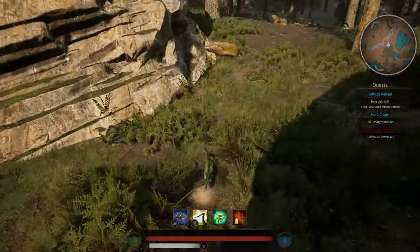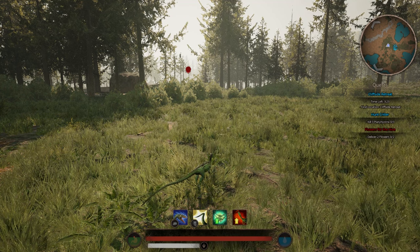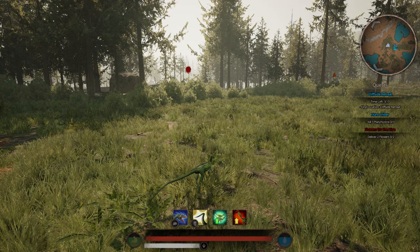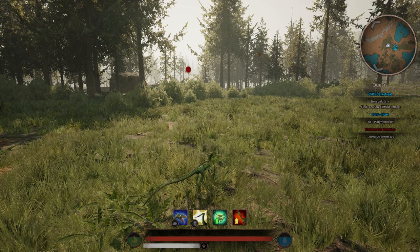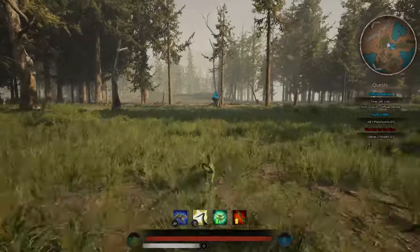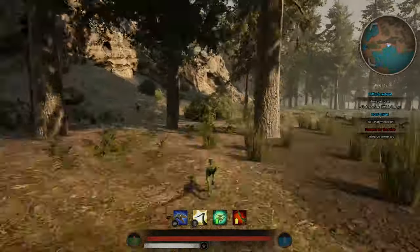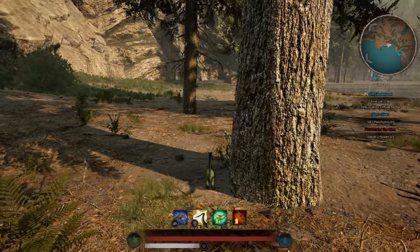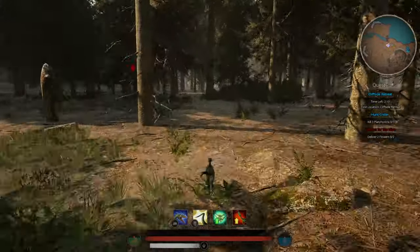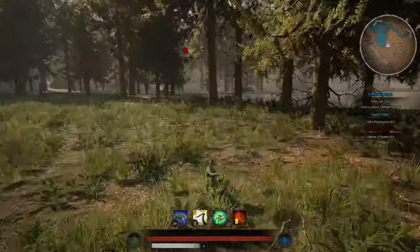Now we're gonna have some fun — we're going to crank his sprinting speed as high as it can go and see how fast we can get him to run. If you don't know how to change stats, you can only do it in single player; I made a separate video on it, I'll link it somewhere. I increased his sprinting speed multiplier by a hundred thousand, activating auto-run — it takes a little bit to start up — oh my god, look how fast we are! I'm too fast, I can't control it, just focusing on the trees trying to dodge them.